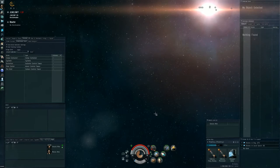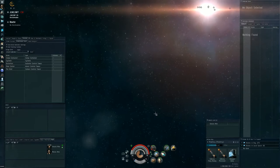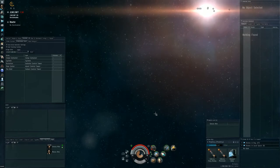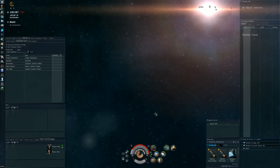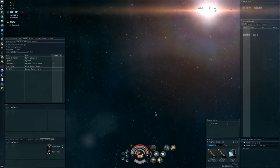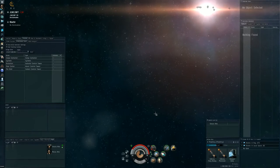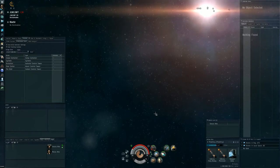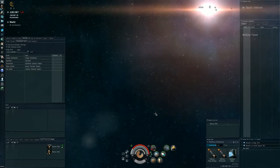I can't even see the chat — let me see if I can pull it up. I hope Eve doesn't crash if I do that. My salvage drones are finishing off the last wrecks. I'll take the loot — won't forget the dscan, nothing showing.